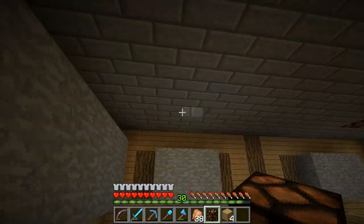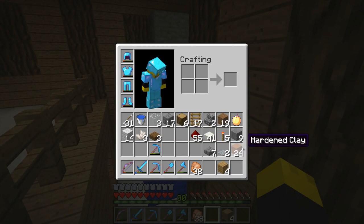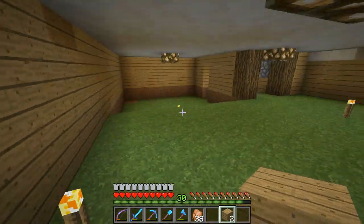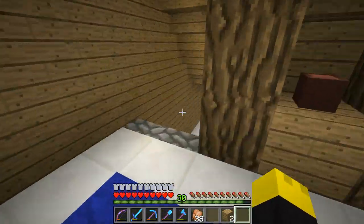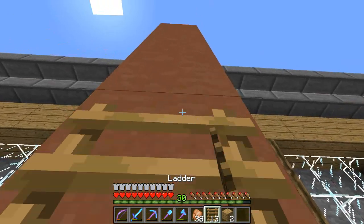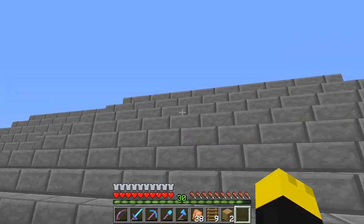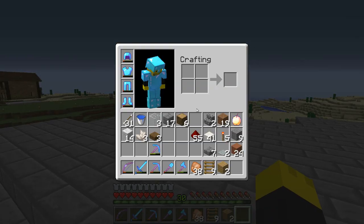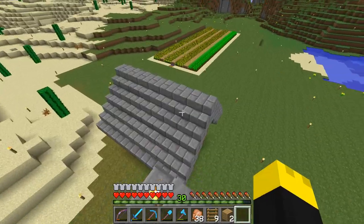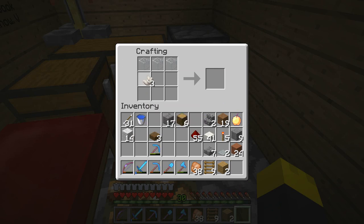I'm going to be set for a while with the glowstone, which is good. I'm also going to work on a project in the nether — making a better looking entrance so when you go to the nether you don't spawn in that nasty obsidian thing. I'm going to be working on that on a live stream I'm doing after this — link's in the description. I also need to make the daylight sensor, let me go ahead and do so real fast.